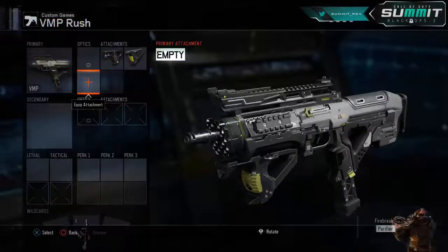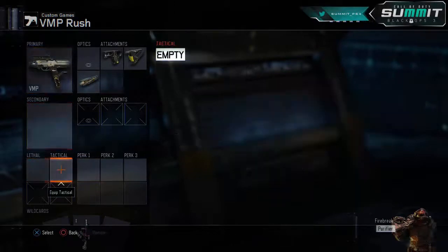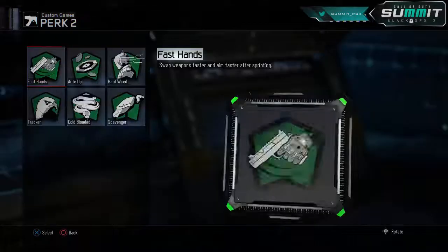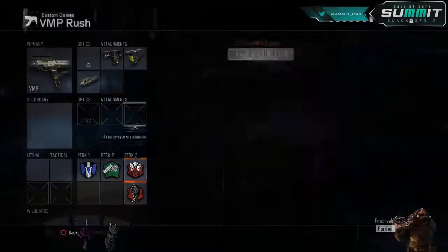Attachments: Quick Draw, Grip, and then Long Barrel. No secondaries, lethals, or tacticals — that's for another VMP class. For perks, we're going to have Afterburner, Fast Hands, Blast Suppressor, and Dead Silence.